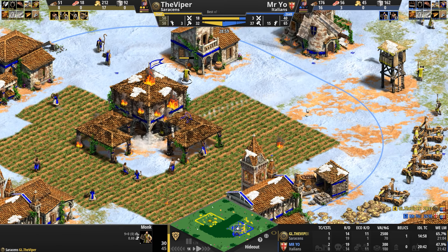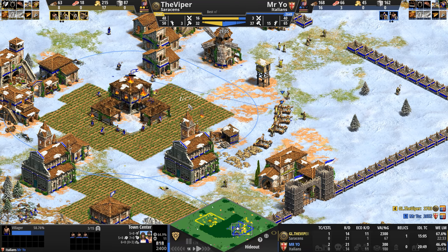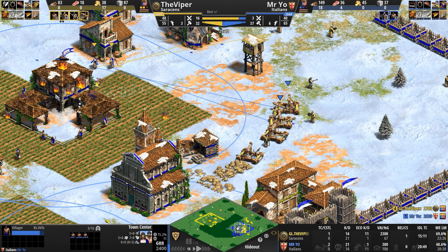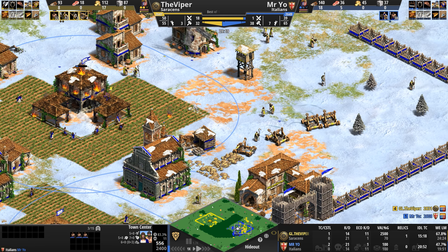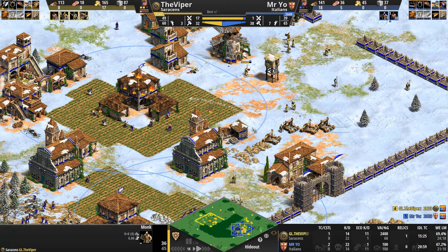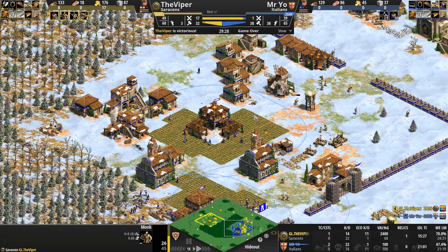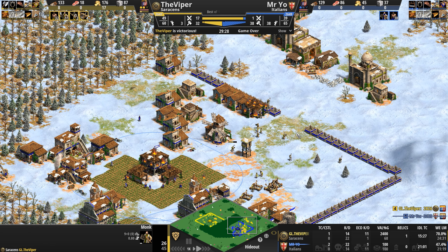Oh — the Viper gets it! But he'll lose it immediately — town center attacking it, monks converting it. Let's see if Mr Yo can get any of these mangonels. Their eyes are firmly fixed on this town center. Instead he loses two monks to the Viper's. Oh my god — just absolute shock and awe out of our Saracen!